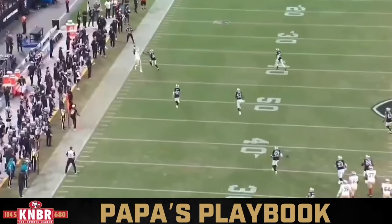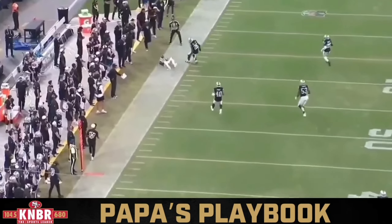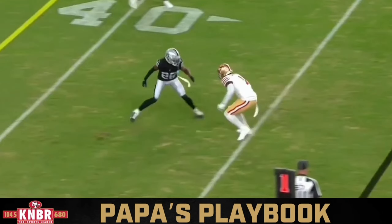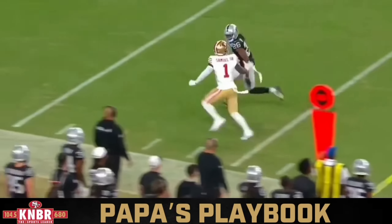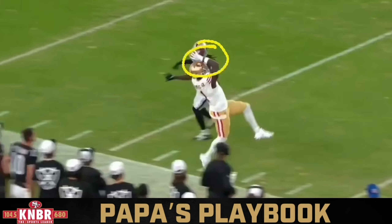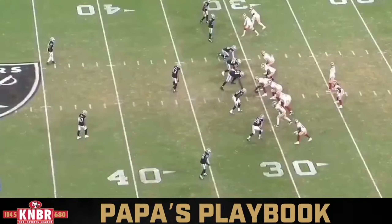It's not a great stutter and go by Deebo Samuel, but the footwork and the catch on the sideline — that is a high degree of difficulty. Brock with the pump brings the safety up, so now he knows he's got one-on-one. The ball placement going back shoulder is beautiful. You've got to get both feet down. Deebo doesn't make a catch like this very often. He went up, got it on top of the helmet, gets both feet down — right and then left — and goes out of bounds. That was a shot on the first play of the game to get the ball to Deebo Samuel.